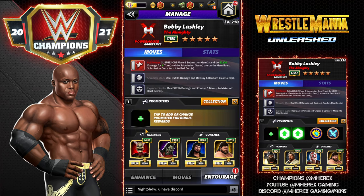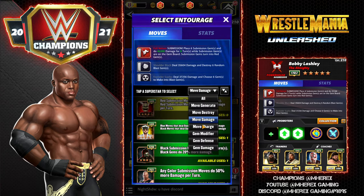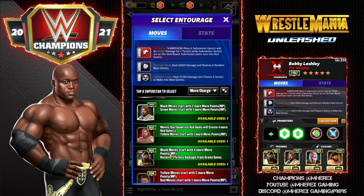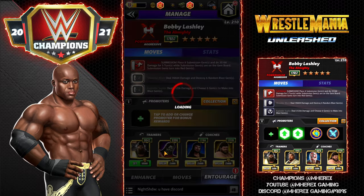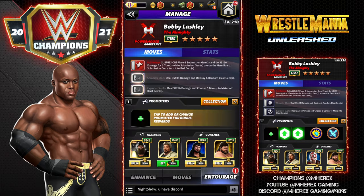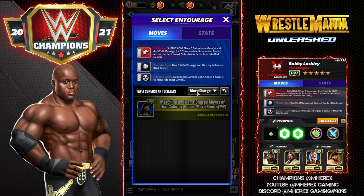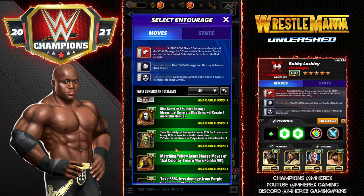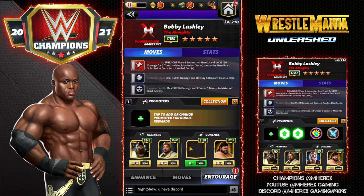For the entourage I'm running two MP coaches so we can start turn one. You wouldn't have to do that — he's turn two without it, and you could go with Rusev to make more blast gems, or Slick Rick since you're blowing up a lot of the board. I like being able to start right away on turn one, so I'll use dual MP trainers. If your Rey was 9k you'd get an additional blast gem and make seven — mine is not, so just keep that in mind.